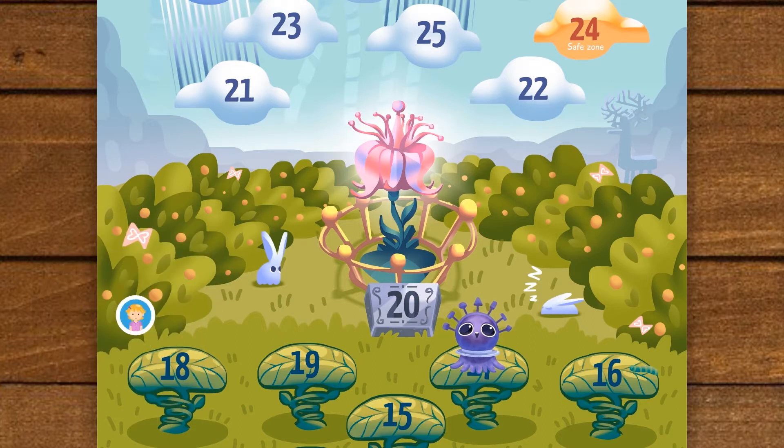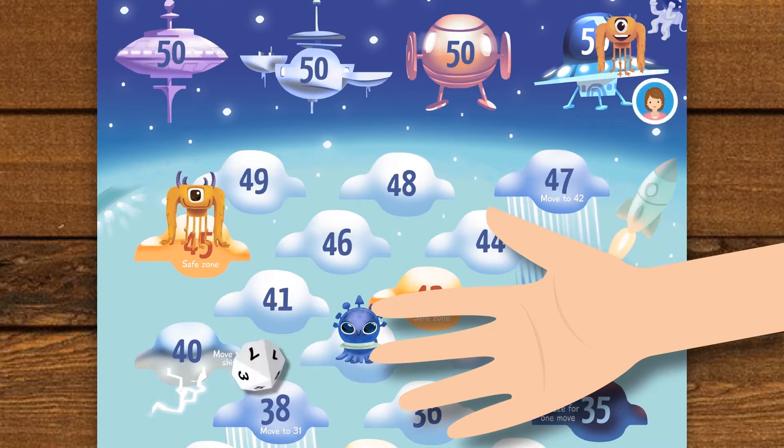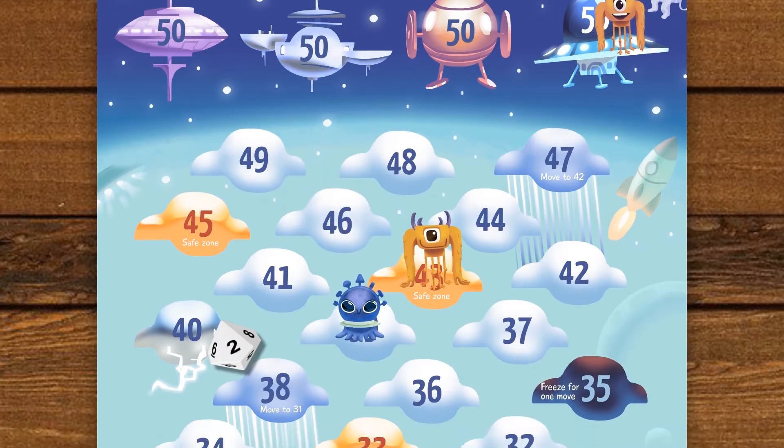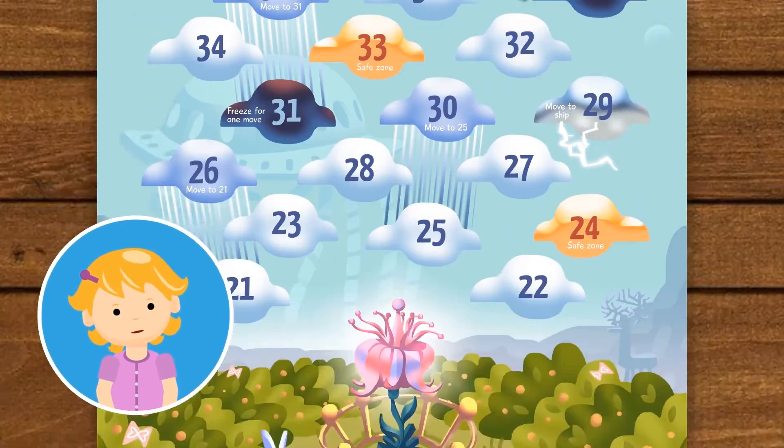I'm in the Sprongy zone. This part of the game is a safe zone. Sprongy plants are friendly — they don't believe in fighting and so they'll push you to reach the flower. Therefore, one needs to add in this zone instead of subtracting. I'll add 4 to 17 and move to 21.